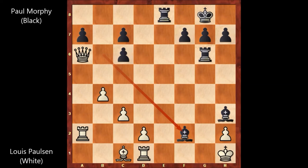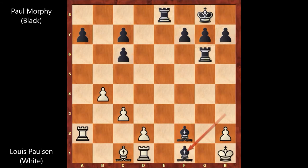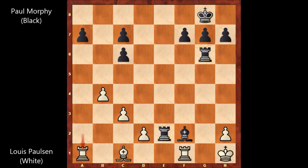Bishop to g2 check, King to g1, Bishop to h3 check, King to h1. Paul Morphy captures the pawn with the bishop on f2, threatening checkmate. Paulsen played Queen to f1 — if a random move like d4, then Bishop to g2 checkmate. So Paulsen played Queen to f1, and then Paul Morphy captures the queen with the bishop. Rook takes on f1, Rook to e2, Rook to a1, Rook to h6 — lining the rook with the king. Paulsen played d4, finally pushing the d-pawn, a discovered attack on the rook with the bishop.